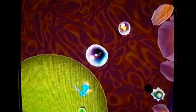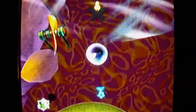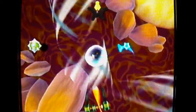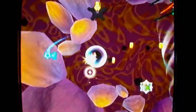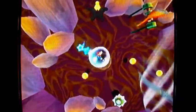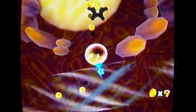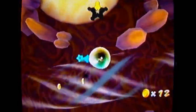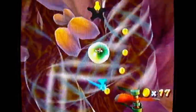Just blow yourself forward like this. And as you can see, these wind currents blow you away — no pun intended. You can go against the wind, and you're supposed to collect those pieces of a star. That's what I'm looking for right here — pieces of a star. And don't worry about touching the walls or anything like that; your bubble won't pop.